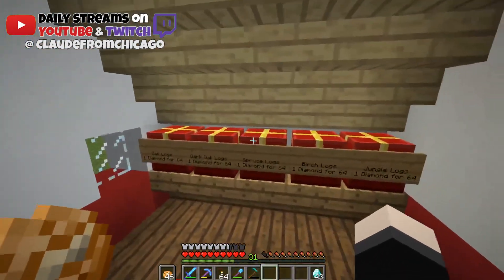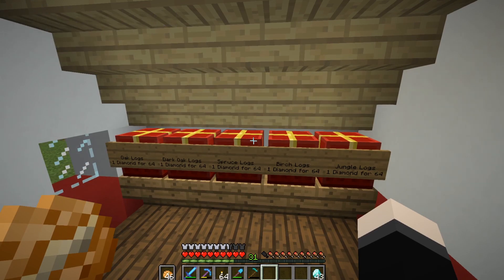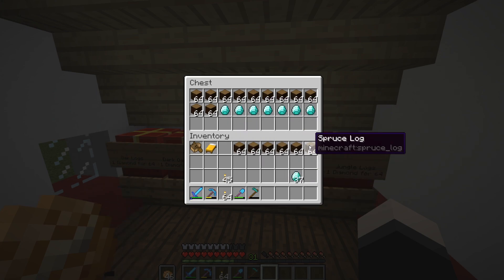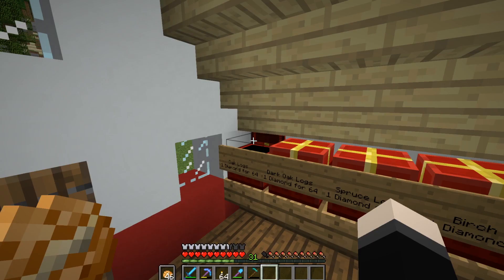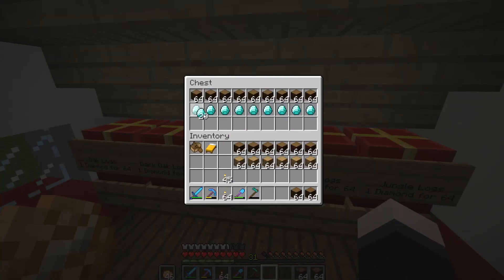We are back at the best shop ever, and we have ourselves 43 diamonds to spend. We're probably going to spend them all. We're going to take 6 diamonds for spruce logs. And then we're going to buy 6 of these as well, just so we can have a well-rounded number. And we'll also stack up 8 for spruce. That should be enough.